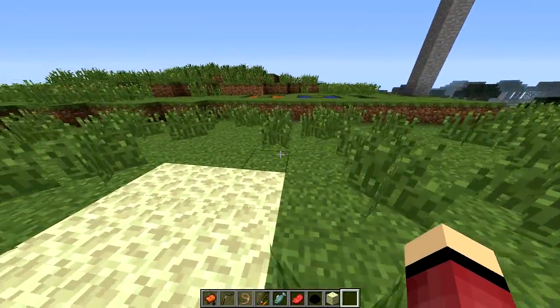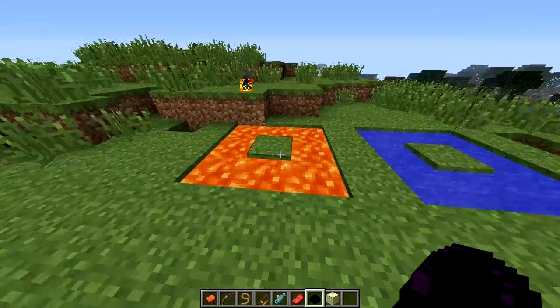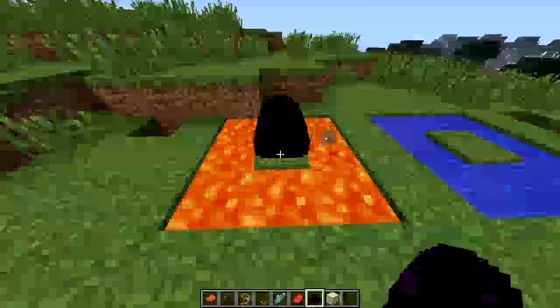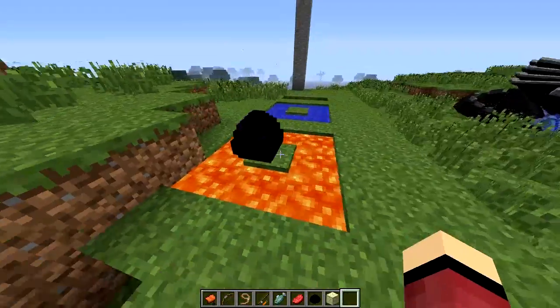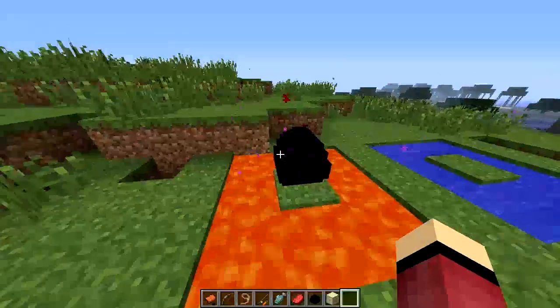There are some different ways to influence what type of dragon you get. For a fire dragon, you just place it down with lava or fire around it, right-click it just like before, and it'll start growing. You can see red particles instead of just the normal purple ones.